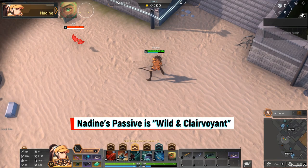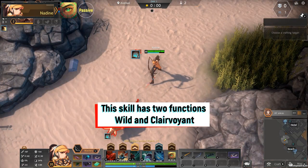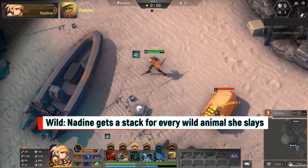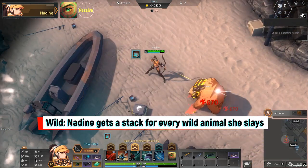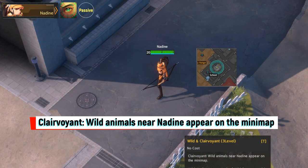Nadine's passive is Wild and Clairvoyant. This skill has two functions: Wild and Clairvoyant. For Wild, Nadine gets a stack for every wild animal she slays. For Clairvoyant, wild animals near Nadine appear on the minimap.